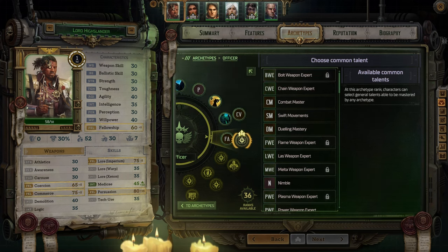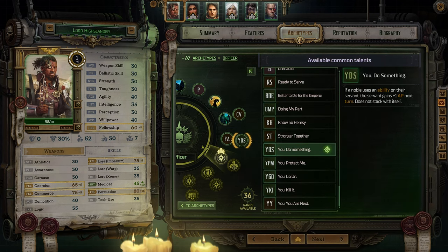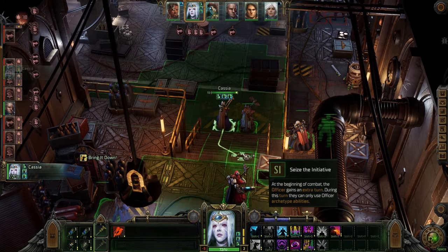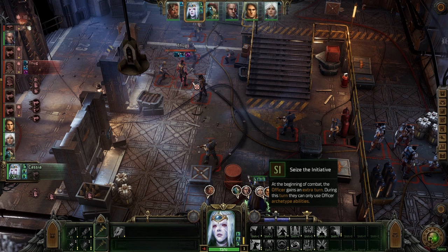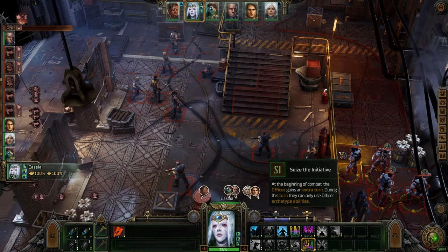At level 5, you can pick from a list of common talents — archetype talents aren't available in this menu. I would select the Noble talent 'You Do Something' which is triggered when you use an ability on your servant and provides them with plus 1 AP on their next turn. Your servant should always be your highest damage dealer and this will help ensure they have enough action points to work with. At level 6, take Seize the Initiative which gives you an extra turn at the start of combat where you can only use officer abilities. This talent has priority over almost everyone including bosses and grand strategists. You get two action points which allows you to use Bring It Down and ensures the person you want to act will always be the first to act in combat.